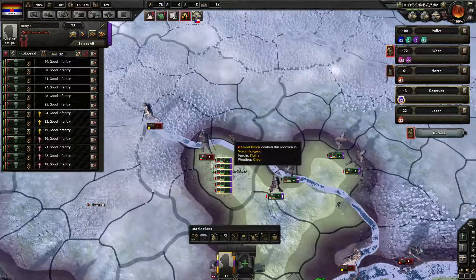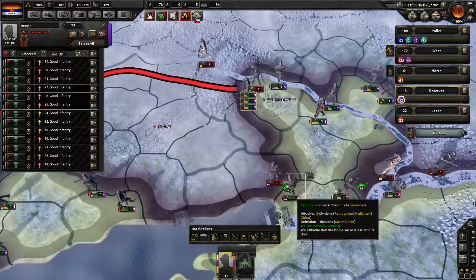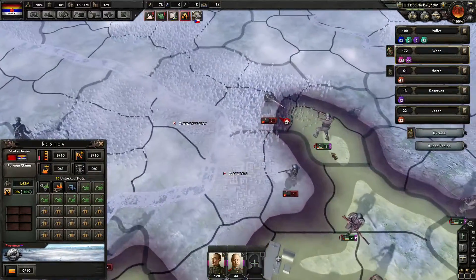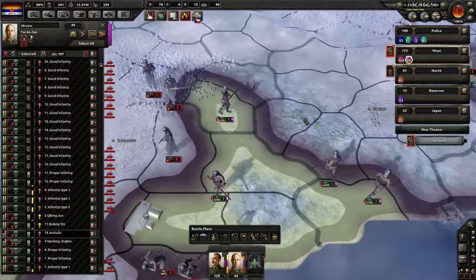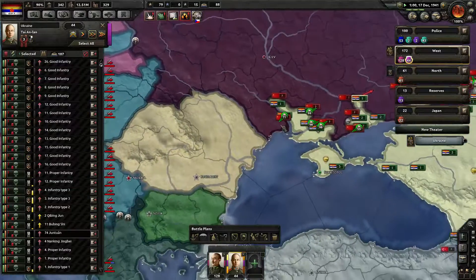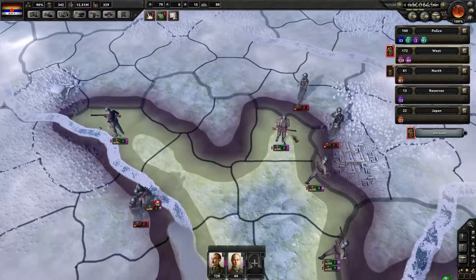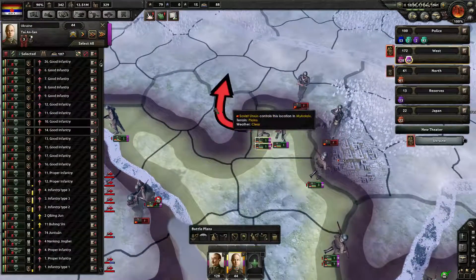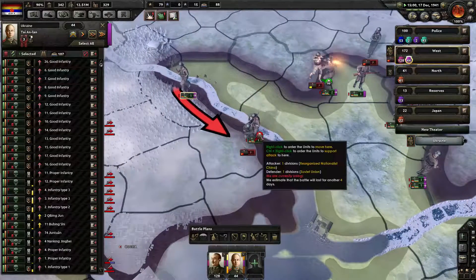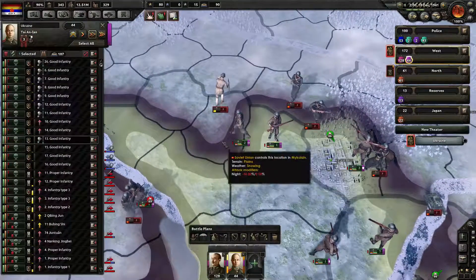Let's just try to advance wherever I have massive superiority of forces — just advance on this side where I have proper supplies. Military access requests — I denied them as a matter of principle. I have Marines so I should be able to push them even over the river.